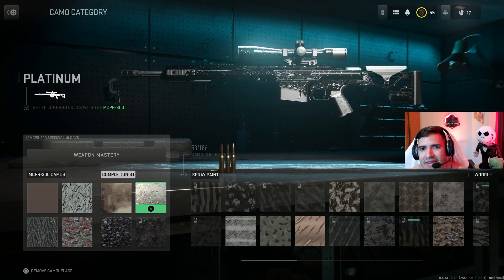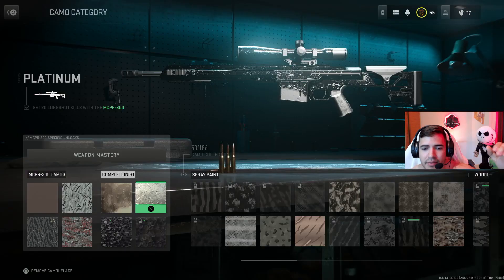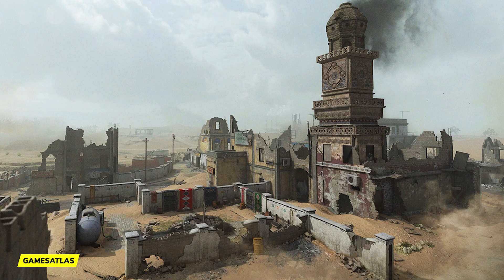For the platinum challenge, get 20 long shot kills — the best mode is still ground war. The best map is called Saeed, which is the smaller ground war map with a big line through the middle and buildings on the sides. You can go on top of the buildings and get a bunch of long shots. If you don't get that map, back out. Another really good map is Tarak, the big open desert field map — you can definitely get those long shot medals there. That covers the first sniper, the MSPR 300.